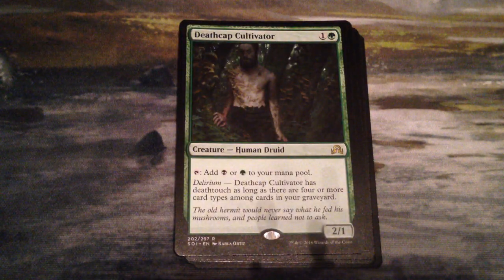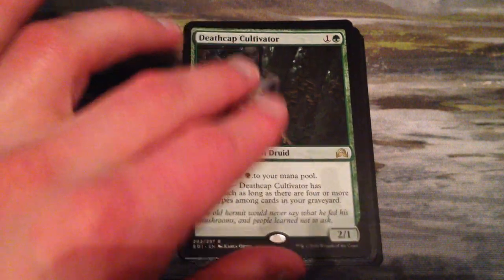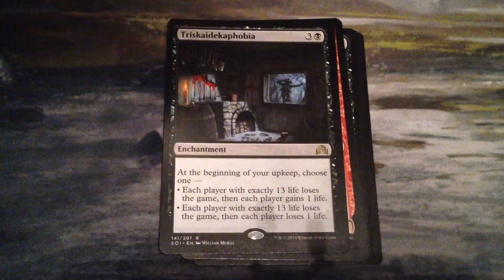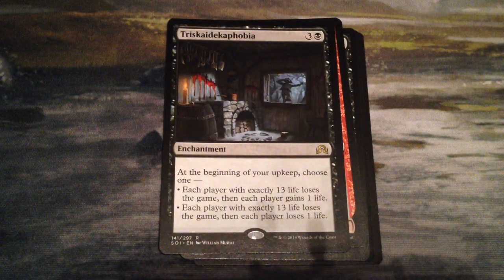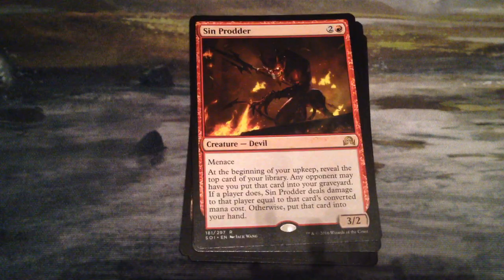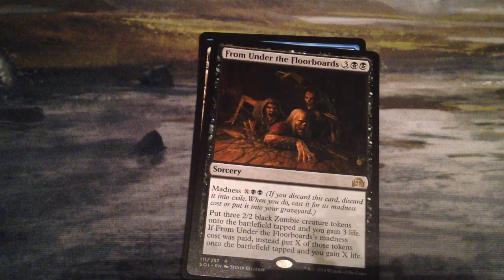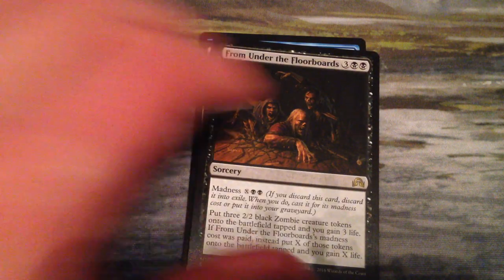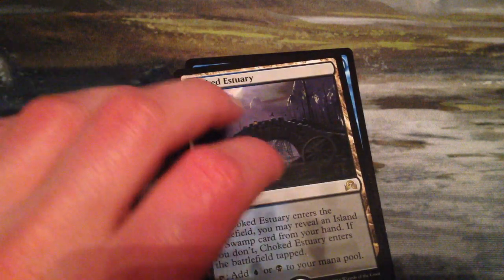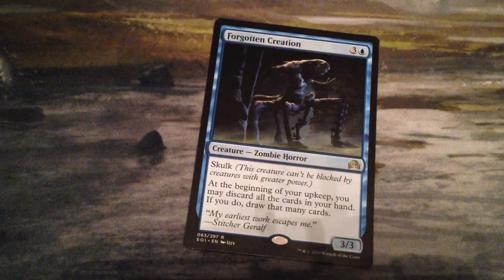Wolf of Devil's Breach, Death Cap Cultivator, Port Town — and I didn't realize you also did a Port Town. Port Town all around. Triskelion-something, Sin Prater, From Under the Floorboards — not creepy at all — Choked Estuary, and Forgotten Creations. So yeah, I got the lame half. Now we're gonna get to the cool half.